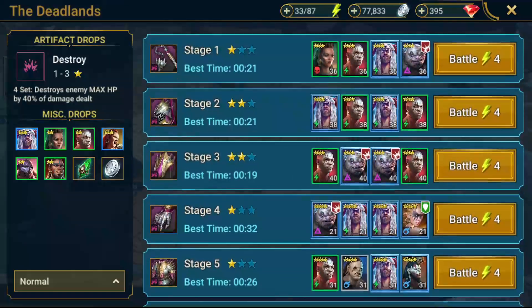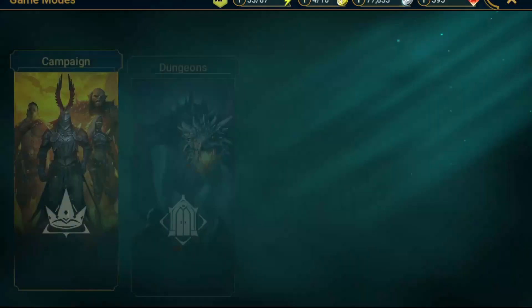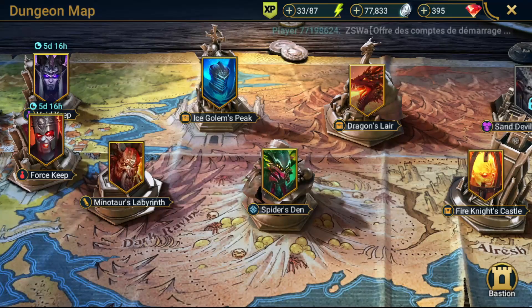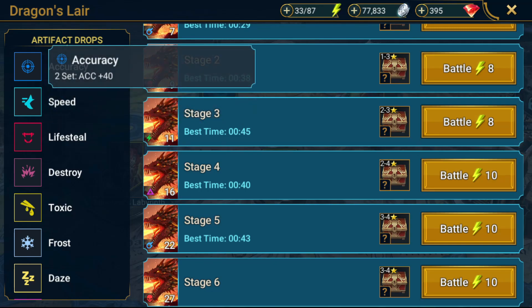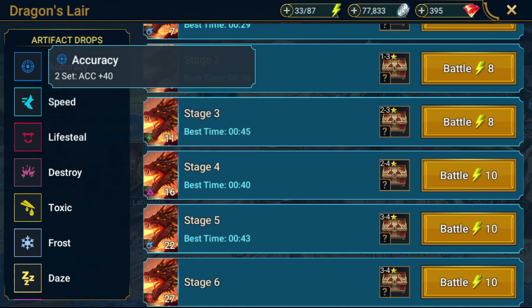So back to Deadlands — I farmed up my War Maiden. As I said, it took me about 600 energy, maybe give or take. I started farming a bit of Dragon here as well, which was giving me some good gear. On Stage 5, I was able to get some 3 to 4 star artifacts. Because Dragon drops your Accuracy gear, Speed gear, and Lifesteal gear. Those are three really, really important gear sets in your early game. You want to make sure you've got enough Speed on your champions, enough Accuracy on your debuffers, and your damage dealers also get benefit from Lifesteal gear. Those three gear sets right there are so important.